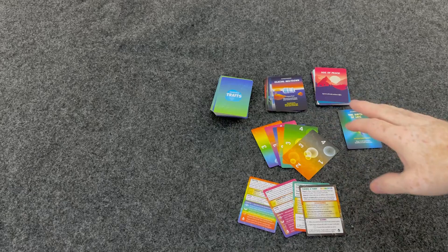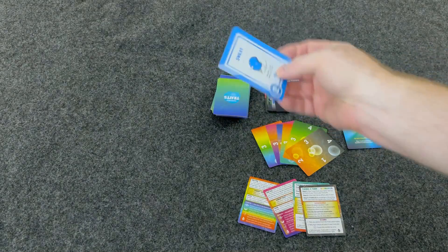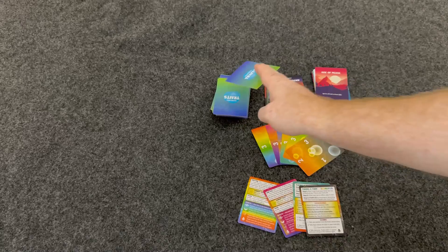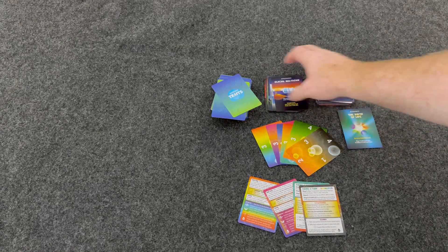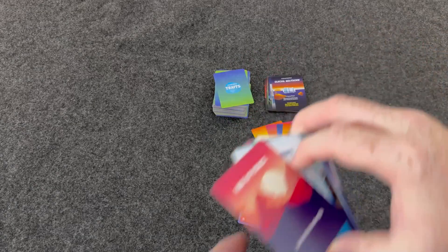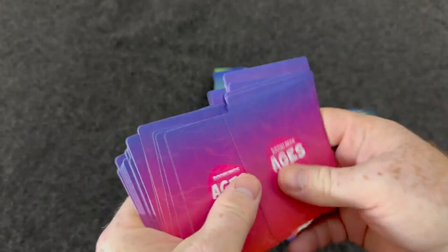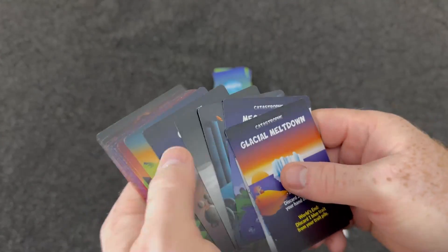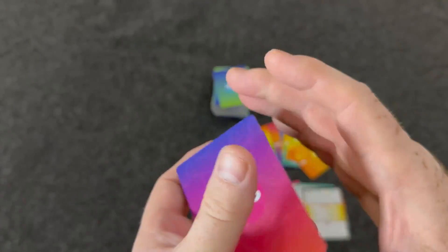So this is Doomlings. You're going to be trying to have as many of these cards out as possible to gain as many points and bonus points by the end of the game. You're going to shuffle up your traits deck, shuffle up your age deck, and shuffle up your catastrophes. There are going to be a bunch of catastrophes that can happen throughout the game, and the game is going to go through three different ages.